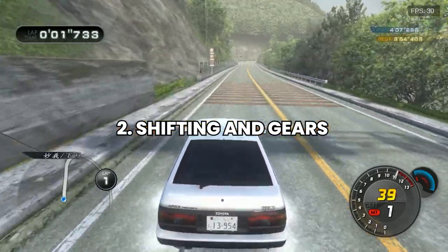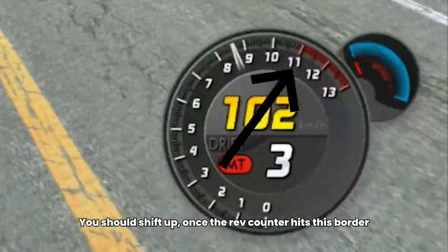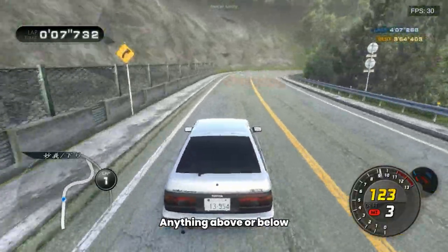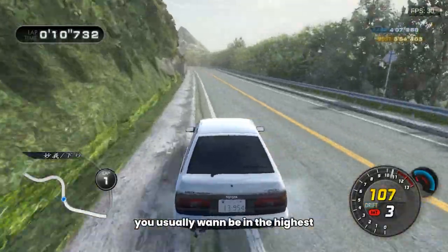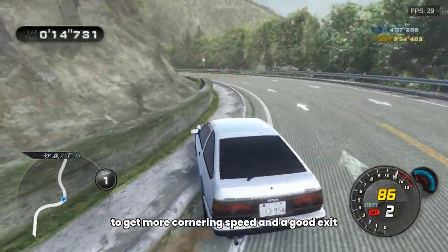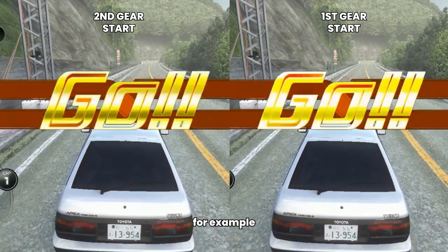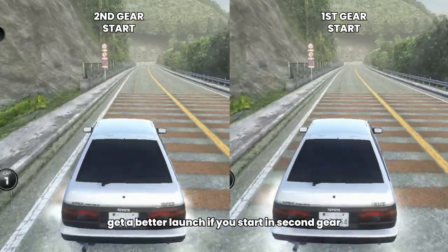Number 2: Shifting and Gears. For default, you should shift up once the rev counter hits this border. Anything above or below, you're losing time. When drifting, you usually want to be in the highest rev range possible to get more cornering speed and a good exit. Some cars, like the AE86 I use the most for example, get a better launch if you start in 3rd gear.